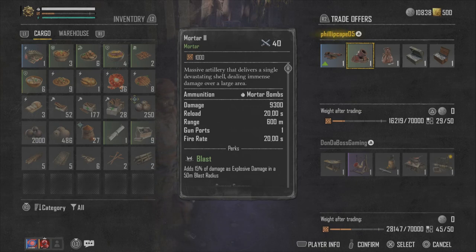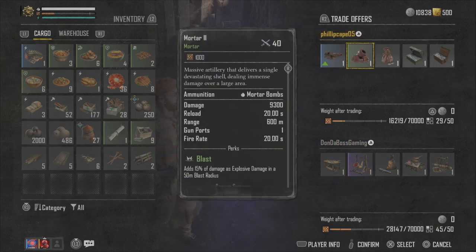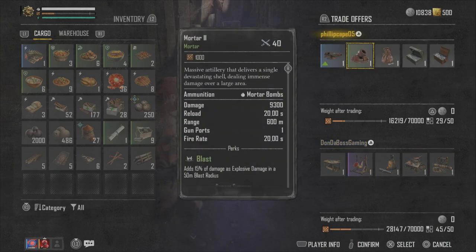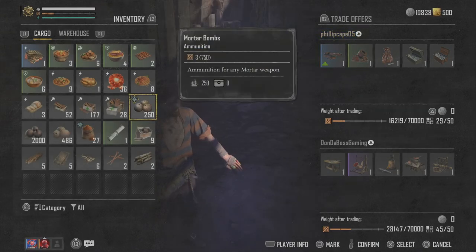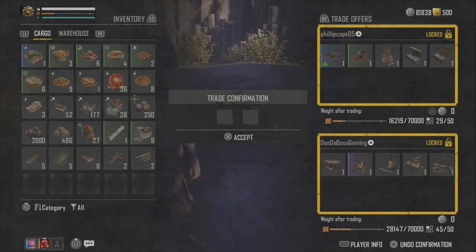Also, if they're your friend you might have some weapons or other items to share as well. This is my tip on how to trade silver currently in Skull and Bones at launch — it could get fixed in the future, but for now this is a workaround. You can trade chests that you get from what I call the black flags.